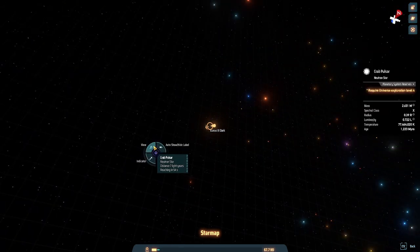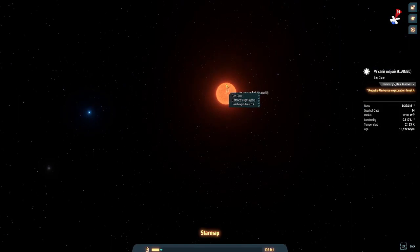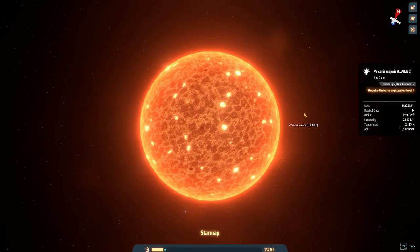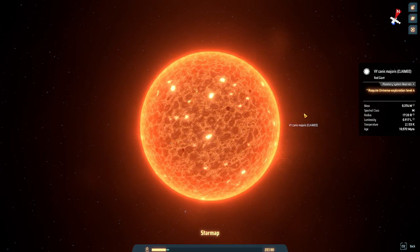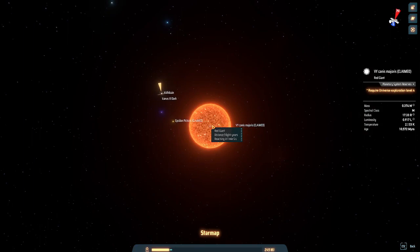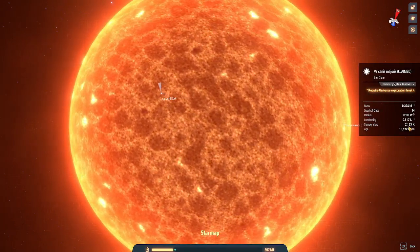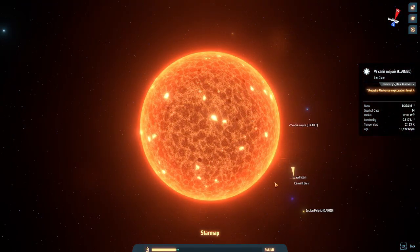Let me talk about temperatures. The coldest star is the M-type star, which is a red dwarf - it has a temperature of 2,133 Kelvins. Very cold, but still hot for humans. Another cold one is Terras, another red giant at 3,024 Kelvins.